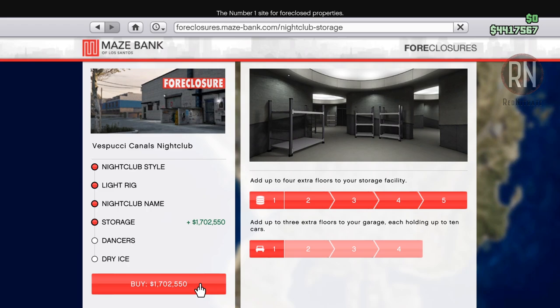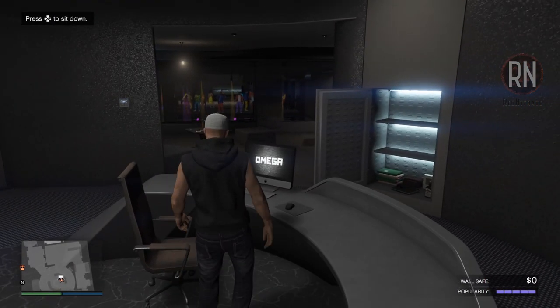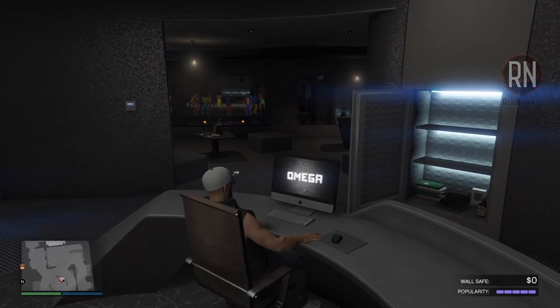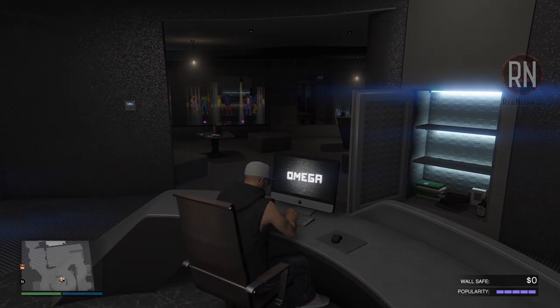It can be upgraded later on, so there's no real need to expand the storage until you've got the money to do so. Once you're ready to stock up your warehouse and start making the big bucks, you'll want to come over to the computer in your office and access the warehouse management tab.